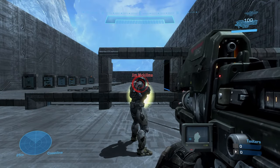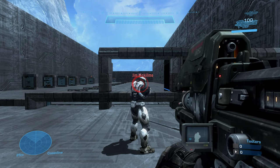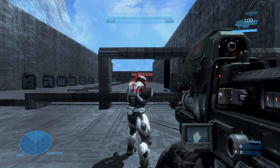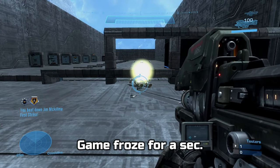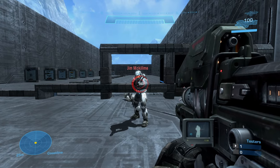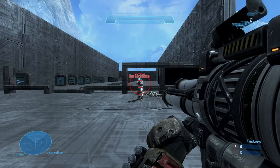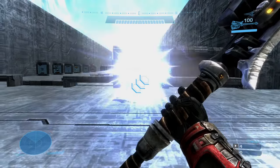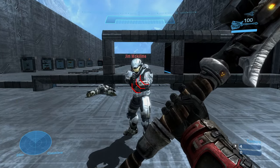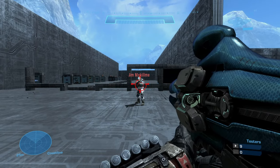Let's move on to things that completely counter the overshield — one-shot kills. The first thing you can do is the most simplest, albeit not easy in the field: a simple beatdown. If you happen to catch the OS player off guard, or if you perform a really cool slick ninja. Other weapons that can one-shot the OS are the Spartan laser, the rocket launcher, one stick from a plasma grenade, the gravity hammer, energy sword, and only one shot from a plasma launcher stick.